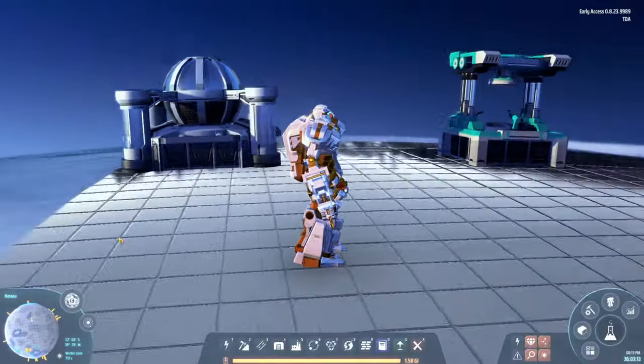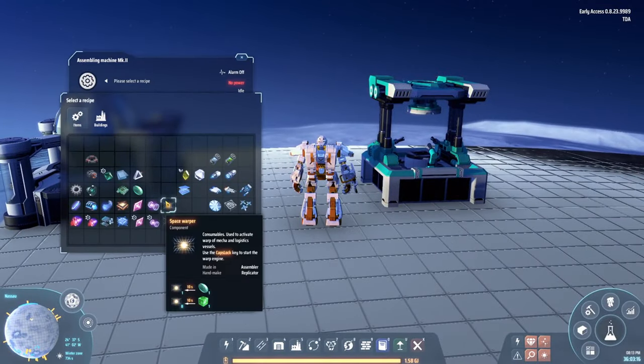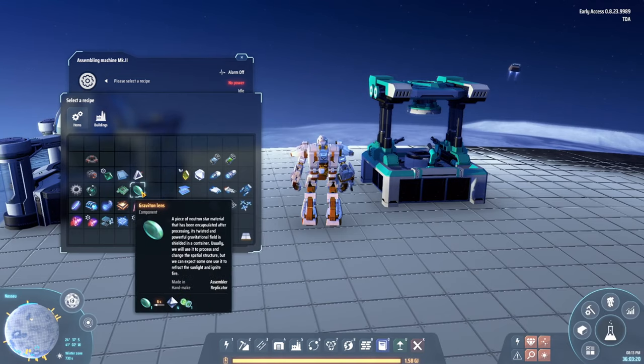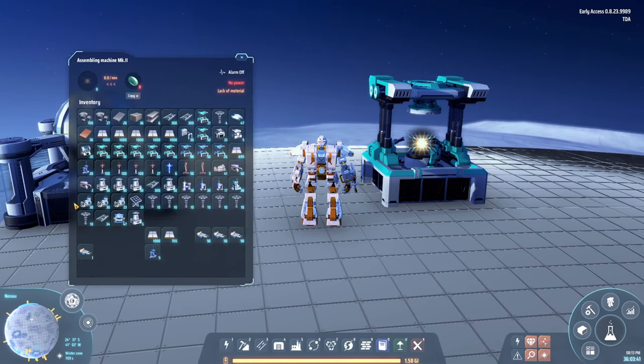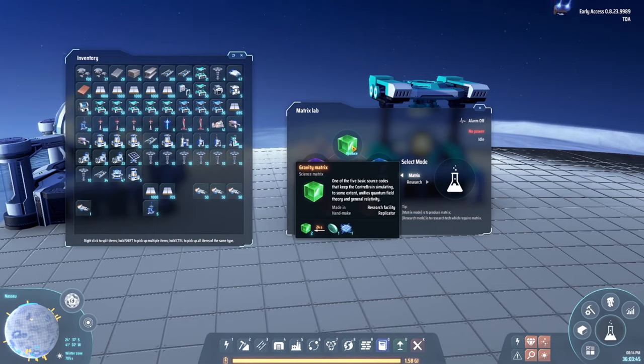We are going to be building warpers, and in order to build warpers you have two options. You can either build straight from the graviton lens — not the most efficient way, considering it's only one-per-one. Instead, the second alternative is going for green science, which actually turns into eight warpers at a time. If you look at the recipe for green science, one graviton lens turns into two gravity matrices, so instead of getting a one-for-one you get a two-for-one, and that turns into 20 warpers.